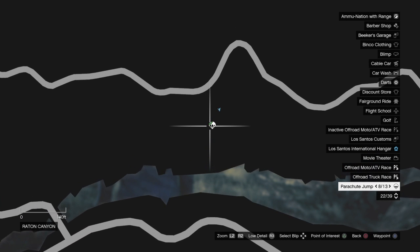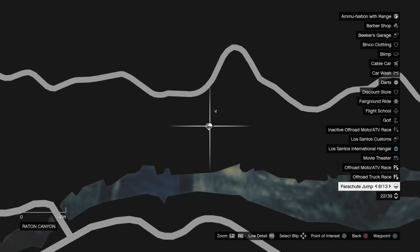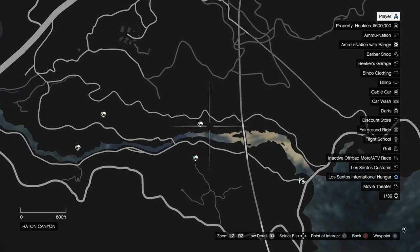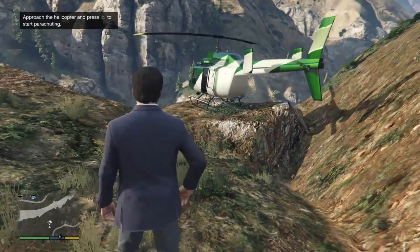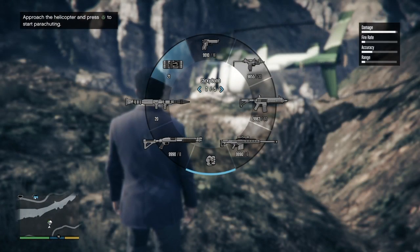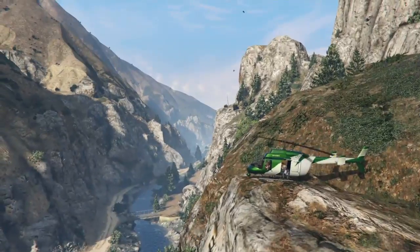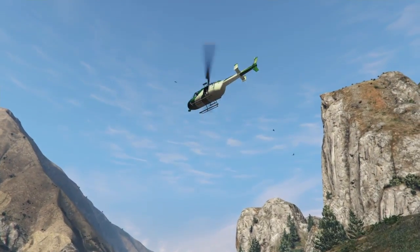You basically explode it. So you want to make your way to this parachute jump, and you want to complete the Dom missions to actually unlock it. Make your way to here, and you want to make sure you have sticky bombs. Then just start this parachute jump — it'll say you have to jump on a train.